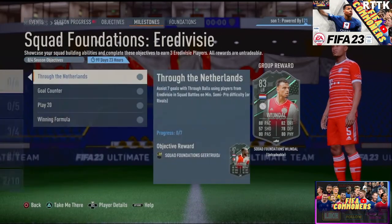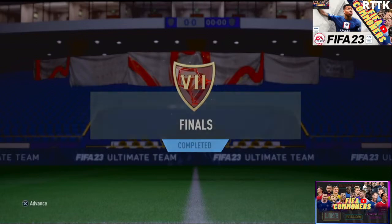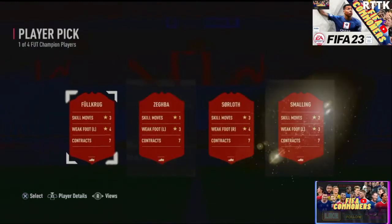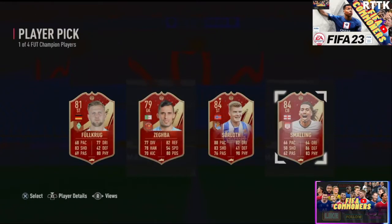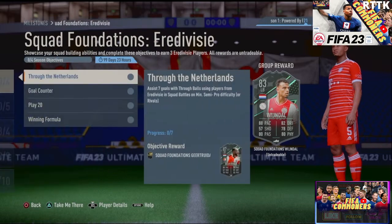What is up FIFA commenters, thank you for tuning in and deciding to watch another video on the channel. If you're new, drop a like and subscribe before we do these objective player reviews. We are going to crack open a card that is supposed to be a cheap GOAT — he goes by the name of Sorla, a very very good card at around 12k on the market, so nothing too expensive.